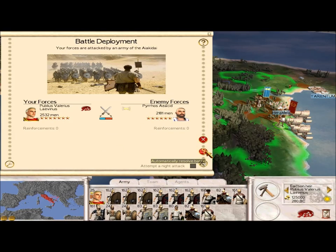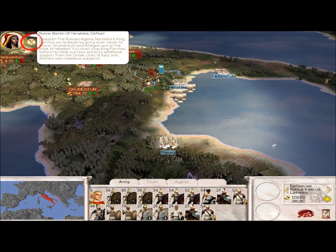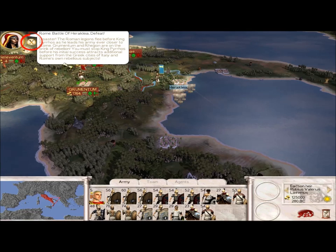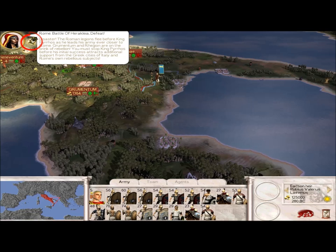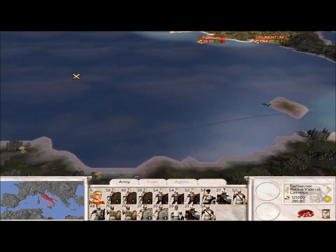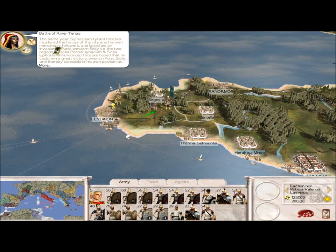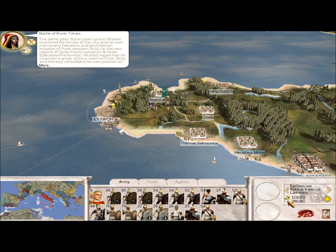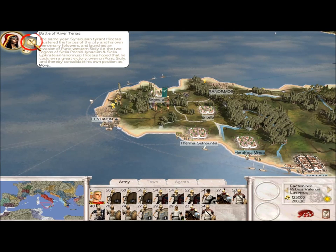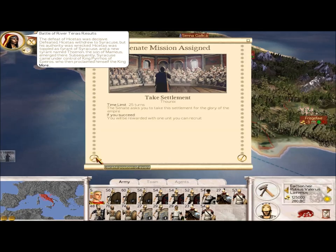He's going to attack. I'm just going to auto-resolve it to get this over with. He destroys you in the auto-resolve. 'Disaster — the Roman legions flee before King Pyrus.' I've got to wait for this background script to run its course. Then there's another scripted event: Syracuse and its tyrant's force attacks an invasion of Punic Western Sicily — you don't actually fight that battle because you're not playing as either Syracuse or them. Now the background script has run.